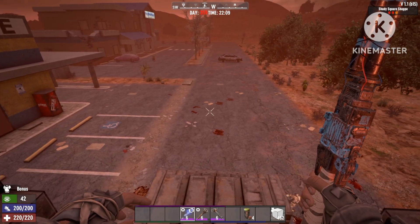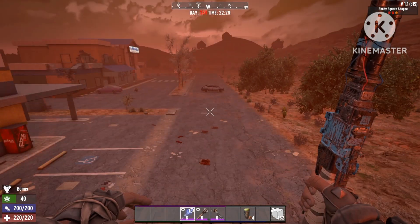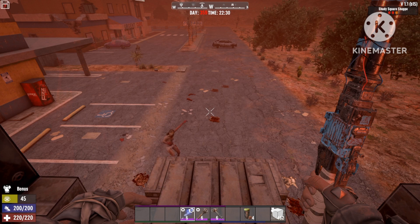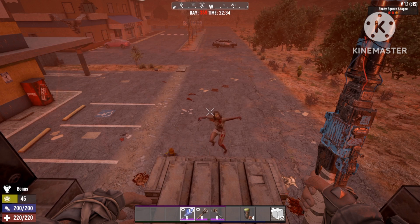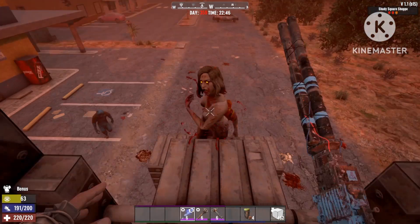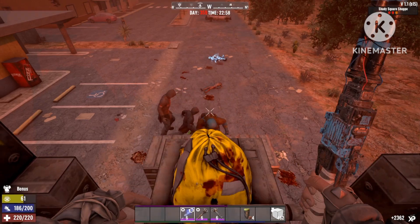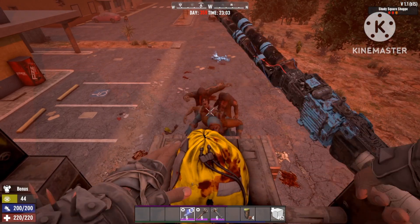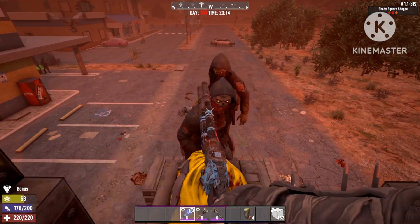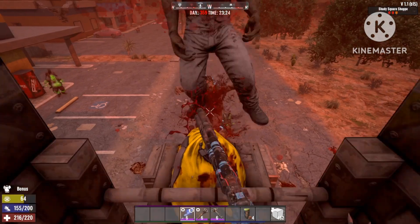You're gonna see how powerful the stun baton actually is. By building this base you're gonna be able to defeat this big horde very easily. It's a 64-zombie hold on day 359. Every time you knock off a zombie it's gonna knock all the other zombies back, and you're gonna use that to your advantage when you get swarmed.